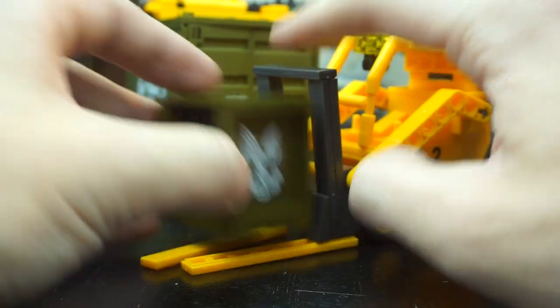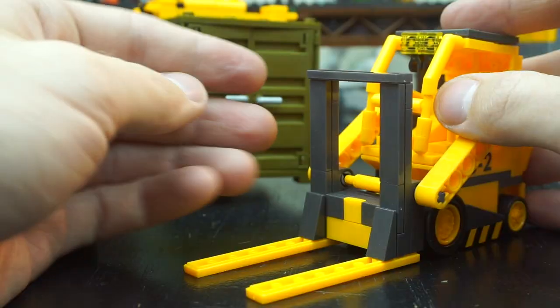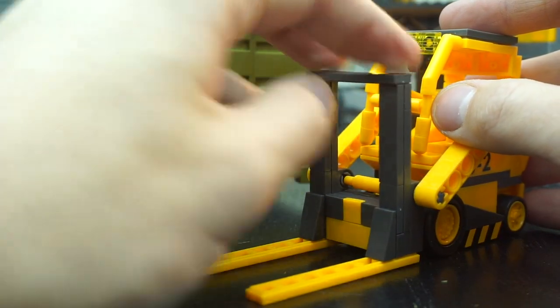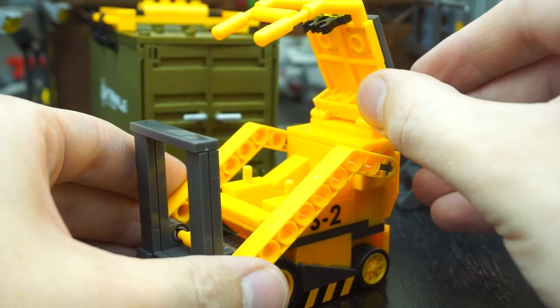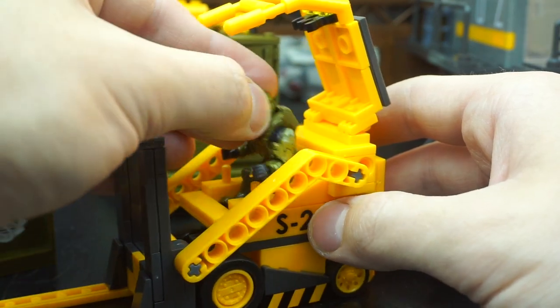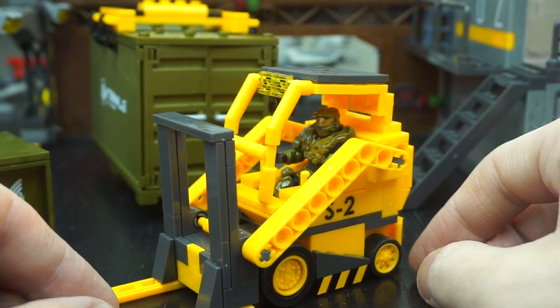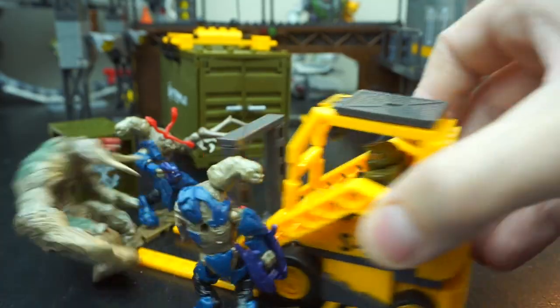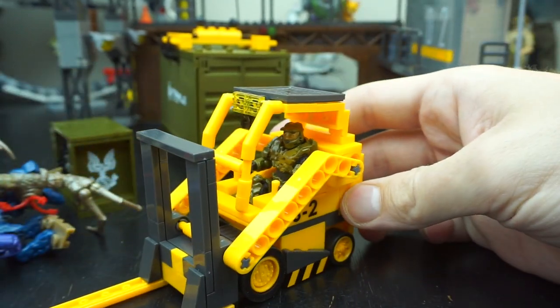Those pieces are just held on with two studs so sometimes the forks will come free — it's not the most stable build for those, but it does work. This hatch can also be lifted, giving you the space to place a forklift-certified Master Chief in his rightful place. Honestly, the Flood and the Covenant don't stand a chance against the forklift-certified Master Chief.